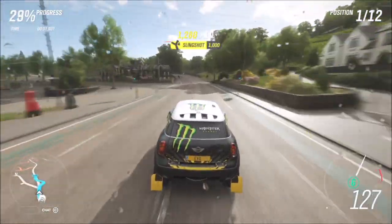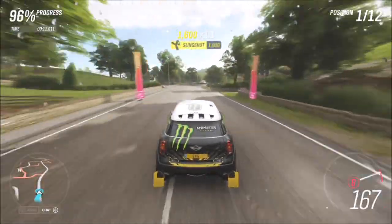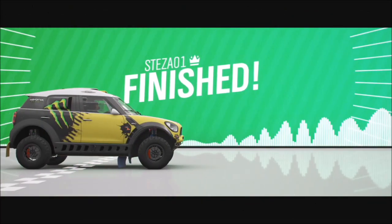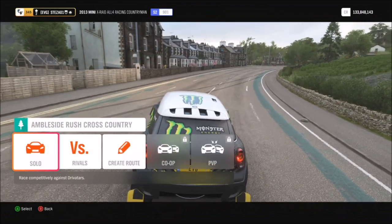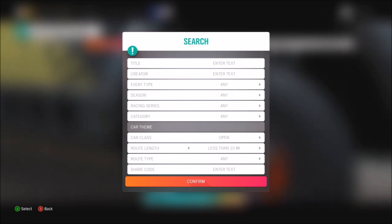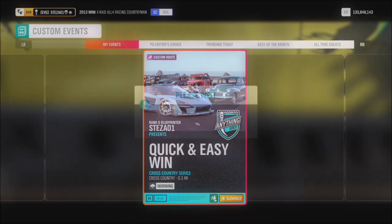Essentially, as I normally do with these, I just send the AI off into the distance and it gives you a straight shot to the finish line. It doesn't matter what cars you're up against or what difficulty you're on — it's very easy. Completing all four races will take about two minutes including loading times, but the actual race itself takes about 11 seconds. This Forzathon should be done in about 10 minutes or less.